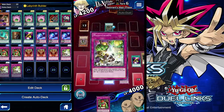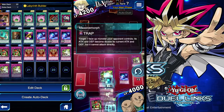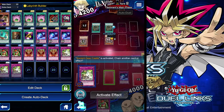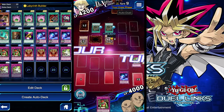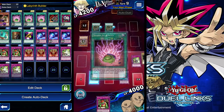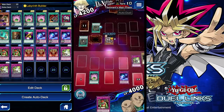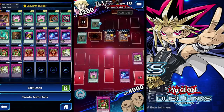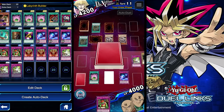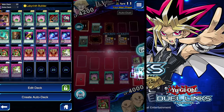Ancient Gear Golem — you want to activate Massive Morph on him. Surprisingly, I don't know if it's a bug, but you want to attack. So let's keep going. Another Ancient Gear Golem — give that Massive Morph to him too. You could have a chance of failing if you don't get the correct card, but it's pretty stable as it is.